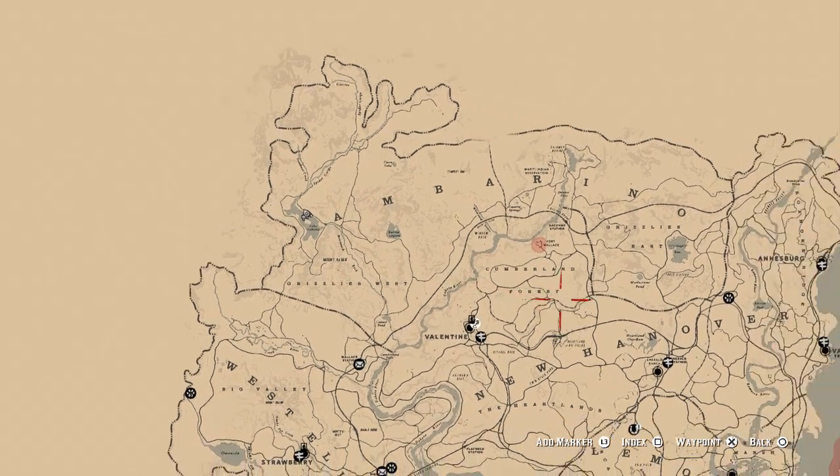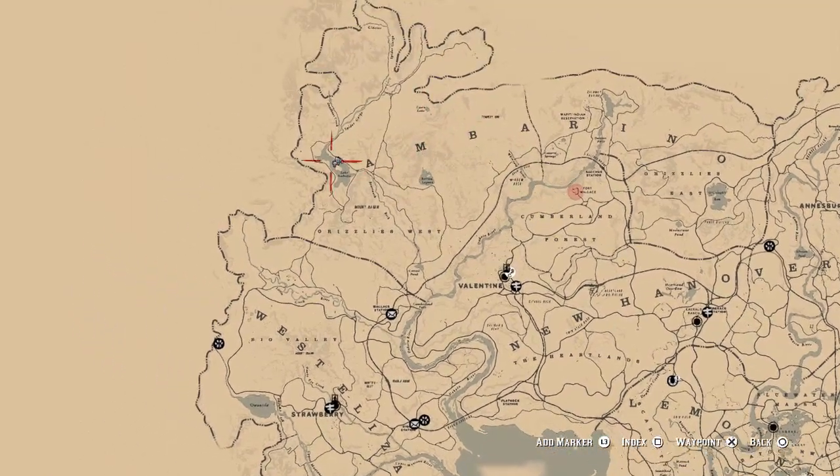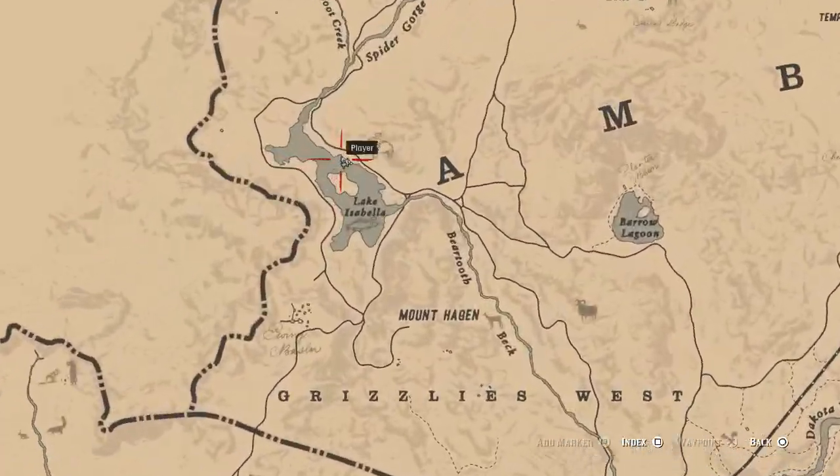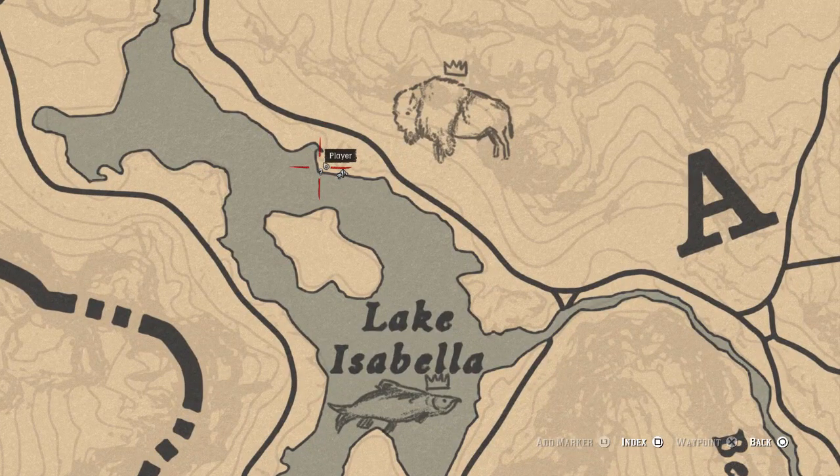It's to the left at the top, in the snowy area of the map. You want to zoom in and you're going to see the lake — Isabella Lake — and then you just want to go right here where I am, and you're going to see that first clue, which we can see on the map.